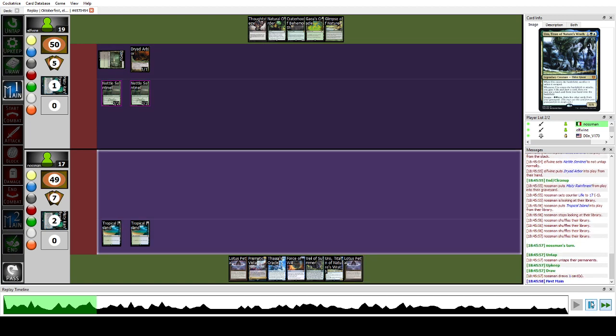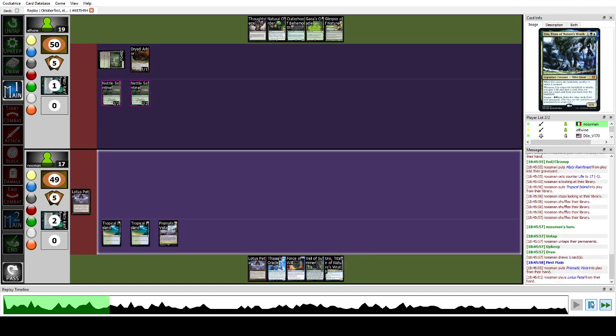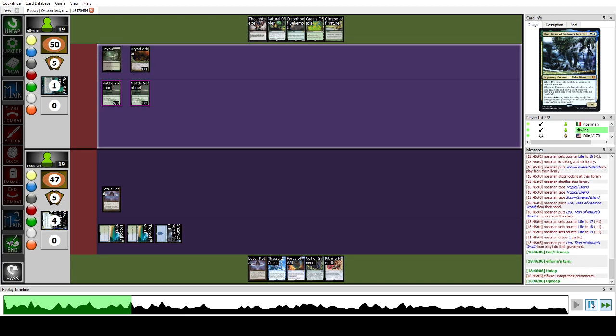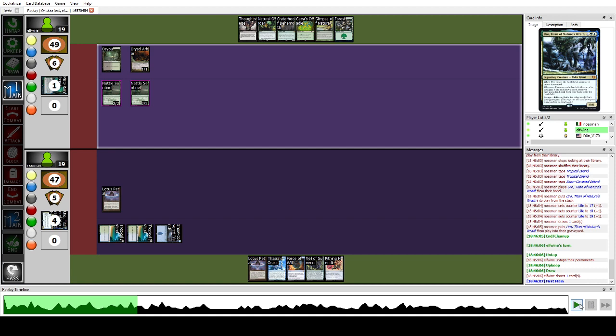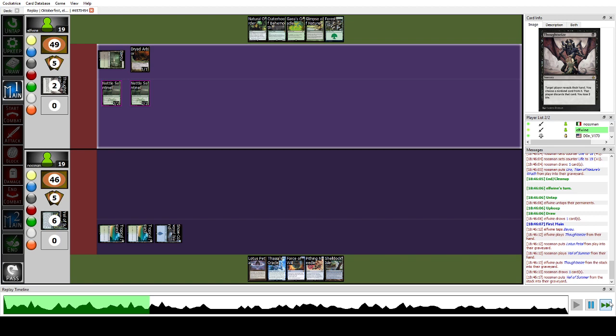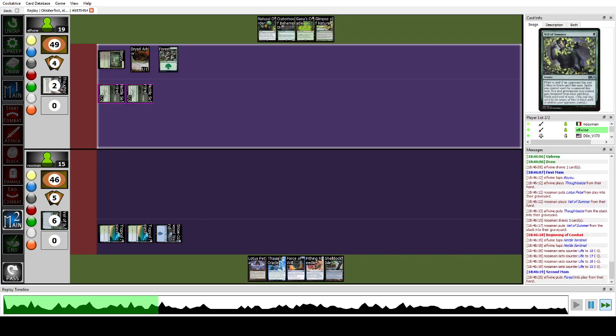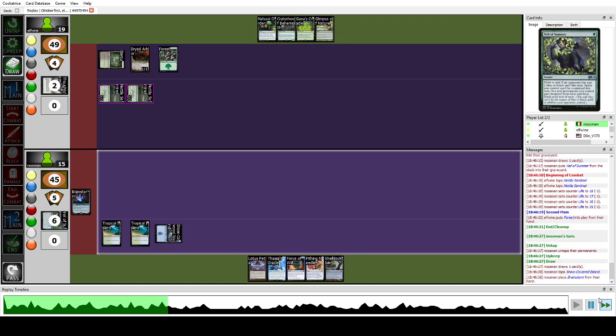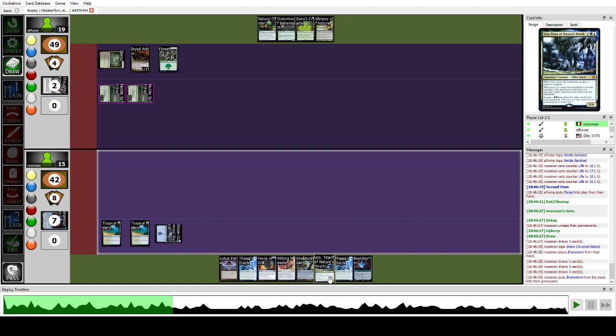They play on Nettle Sentinel, beat us, and we're okay with that. We untap, fetch, play Vista, play Petal, and cast Uro to gain some life back and pass. They Thoughtseize us — we respond with Veil of Summer getting a two-for-one. They get beat down. They also punted — oh wait, no they didn't since the Forest is not a green spell, my bad.